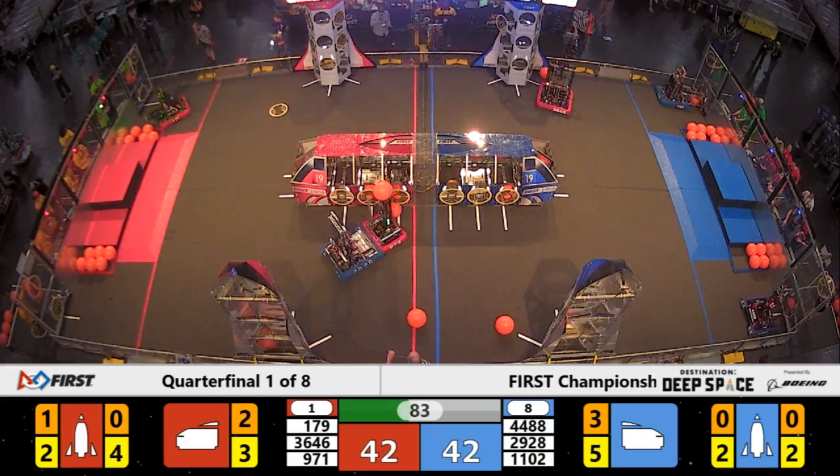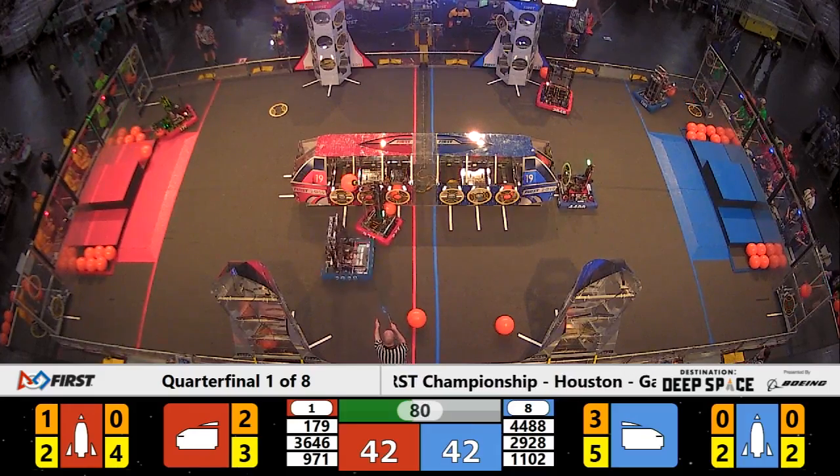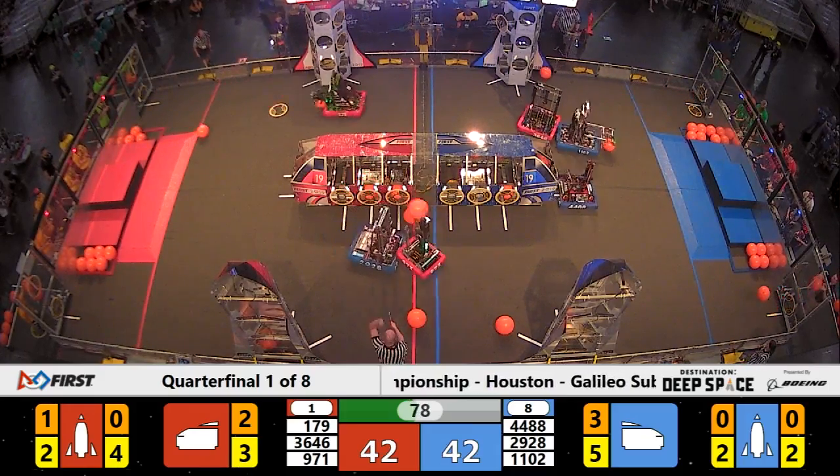Four hatch panels now on the far side Red Alliance Rocket. 42-2, your score, with about 80 seconds to go — a new liftoff.